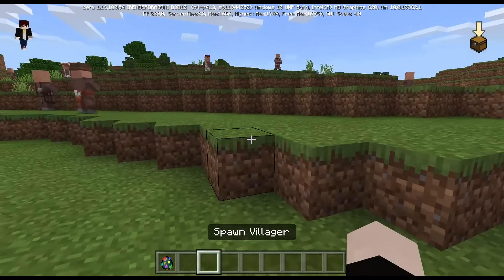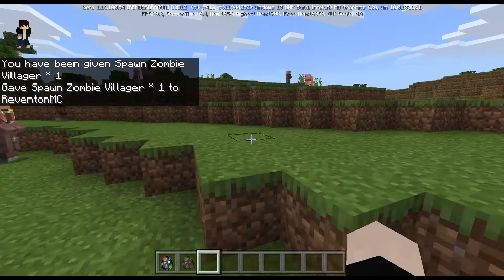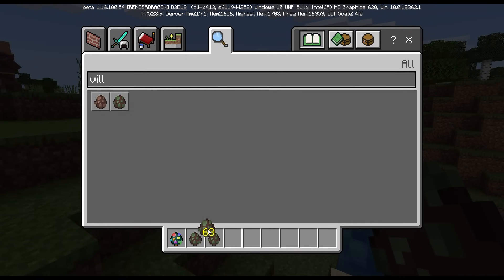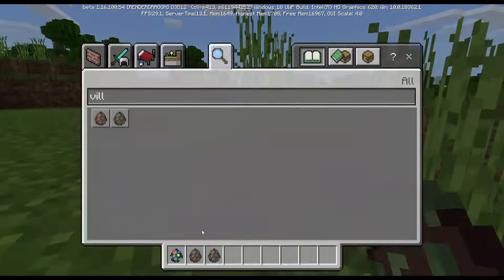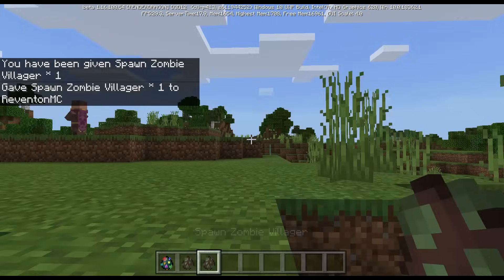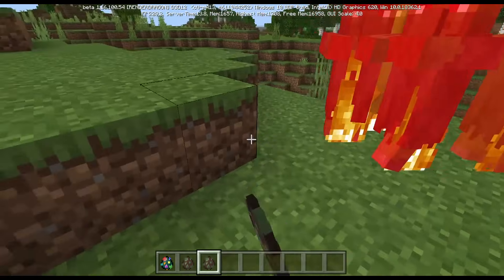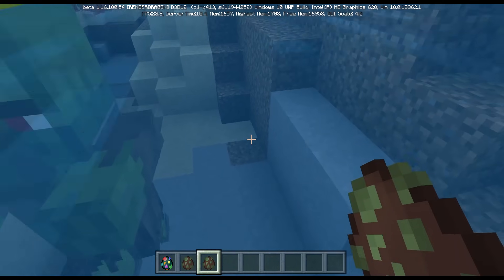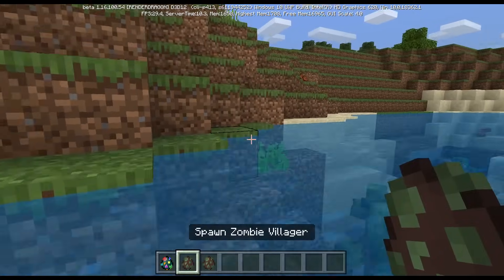The next spawn egg is: give @p spawn_egg 1 44. This spawns a zombie villager. The name and appearance look identical to the normal zombie villager spawn egg, but just like the previous one, you cannot stack these two together. This is the normal zombie villager, and this is the hidden one.